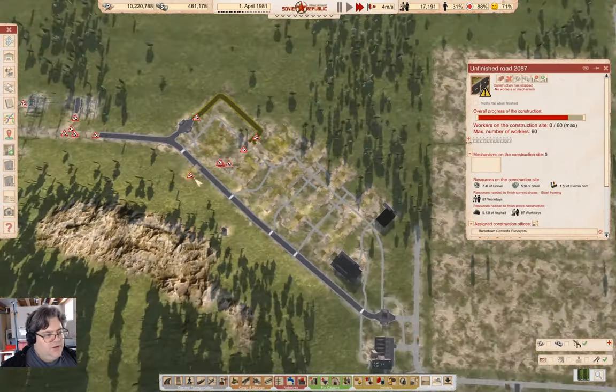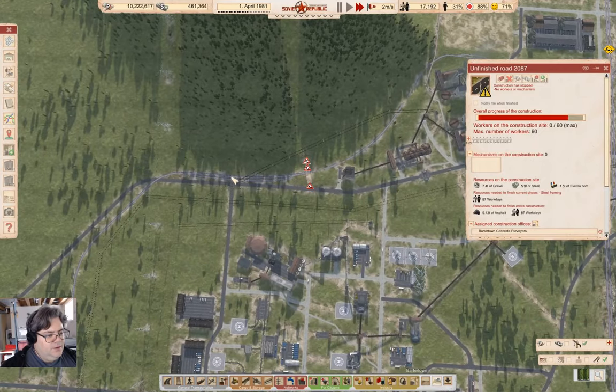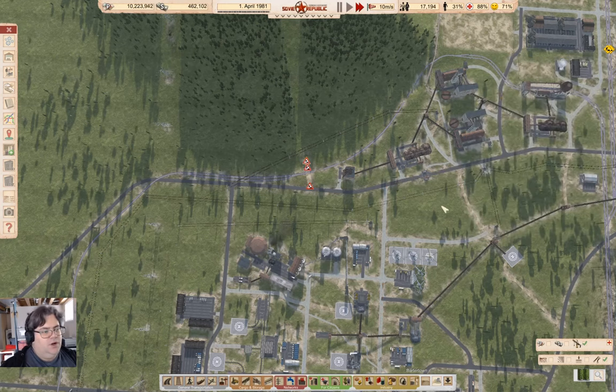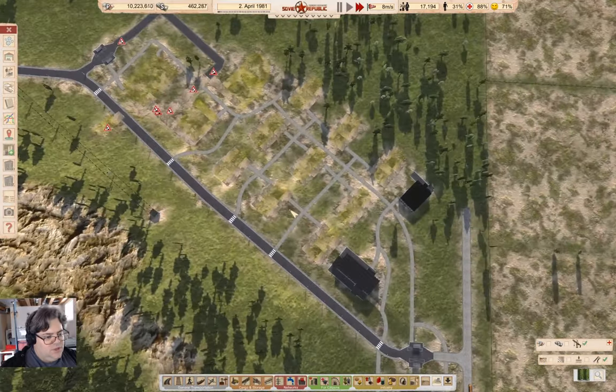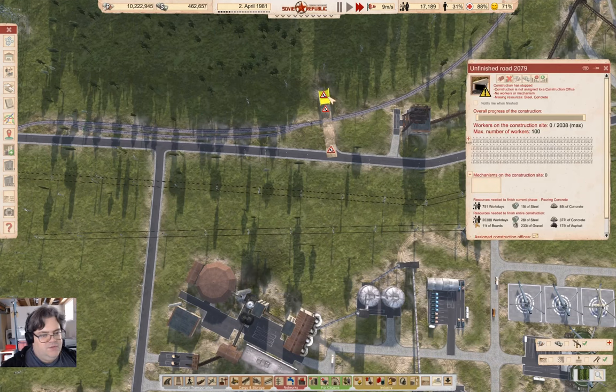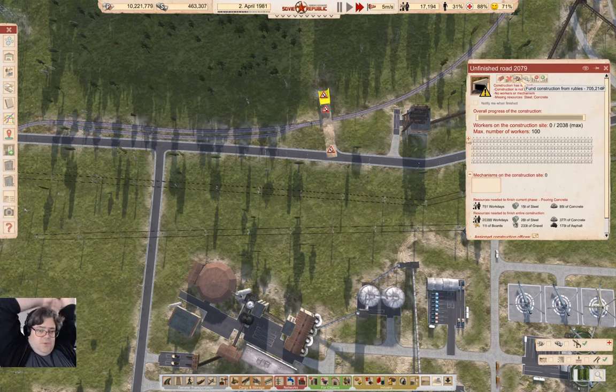Now let's just go take a look up here. This guy is just waiting for work days. Out of curiosity, what does the tunnel need? 20,388 work days — yeah, we're not going to build that anytime soon. Out of curiosity, if I were to pay for it with rubles — 705k. Well, we could afford that — it would take a while but we could afford it.